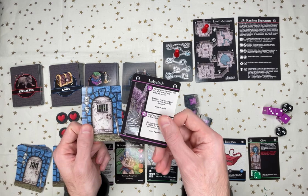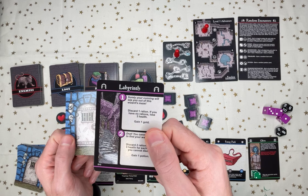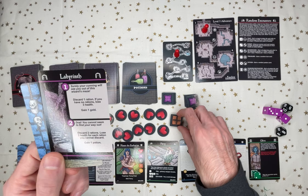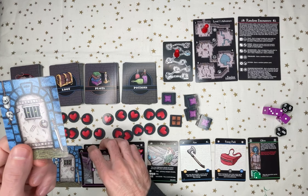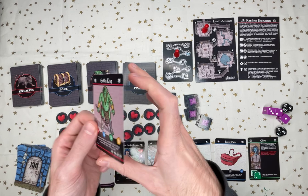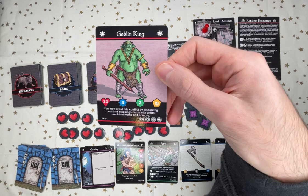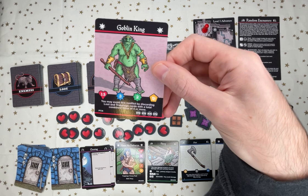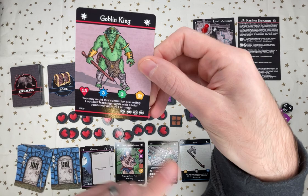Next room. I look at one card and have another face down — Labyrinth. Surely your cunning will see you out of this wizard's maze. Discard one ration, or lose three health. I scrap this one and choose the second: Clearing — draw and resolve a plot card. It's the Goblin King! You may avoid this conflict by discarding loot and a trapping card with a total combined value of four. I'll pass on that. Looks like I'm fighting a Goblin King. This adds four eyeballs, and when we get to ten, that ends the game and we fight the boss.